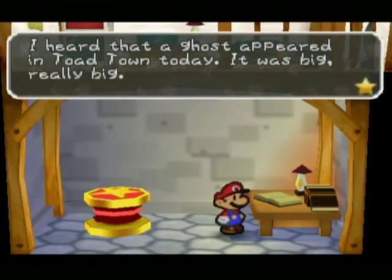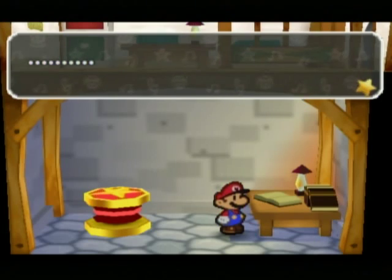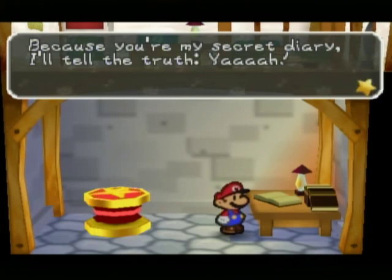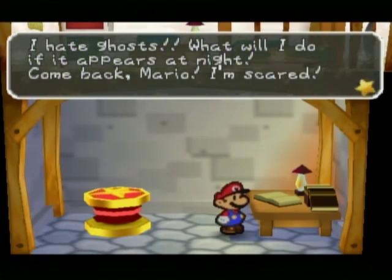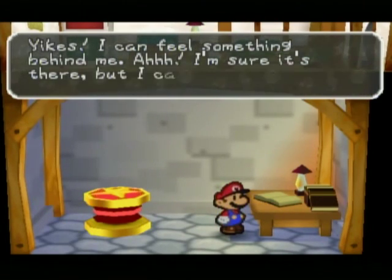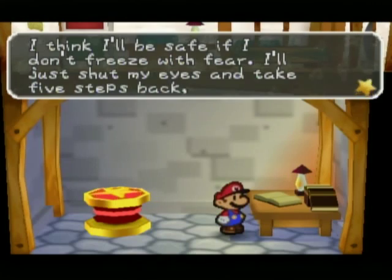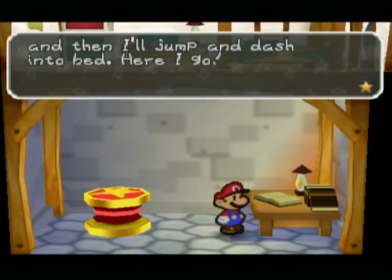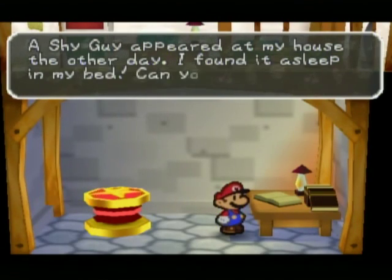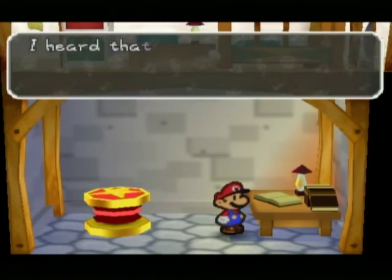It's sort of funny, actually. This is important — he met Bootler, actually, I believe. This is the first time they actually revealed this fact. You might think it would have been Luigi's Mansion where he reveals that he's terrified of ghosts, but this actually came before that game. So this actually is a little bit of foreshadowing, which is really neat.